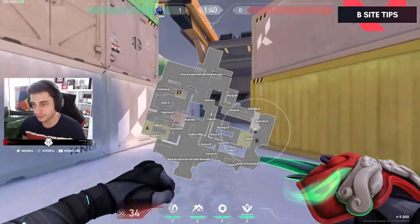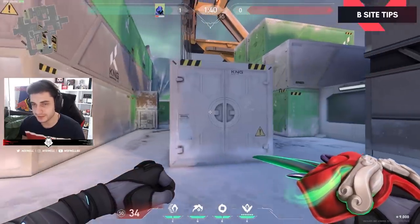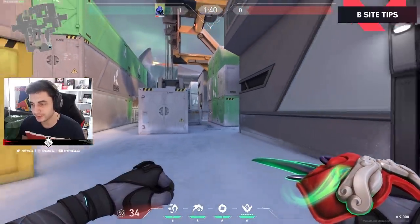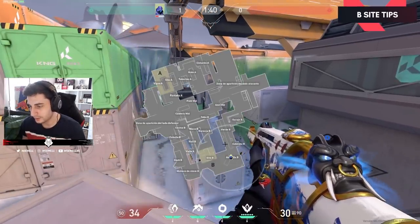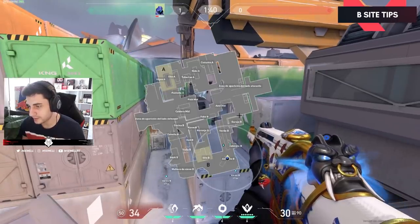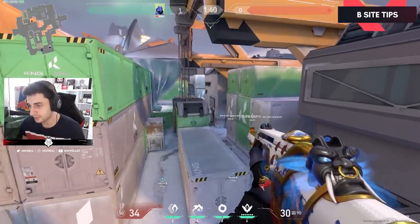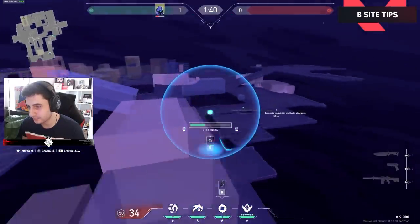For B, I think B is the easier side to defend. I don't think you need many people to hold it, or at least delay the other team so your teammates can rotate. You can watch the whole thing from B. The defender wall is here, so you can already be watching before the round starts. The attacker wall is here, so they are late — you can already spot them.